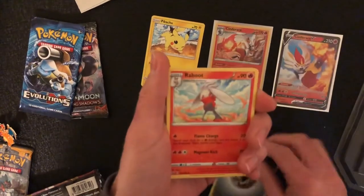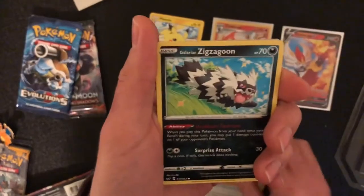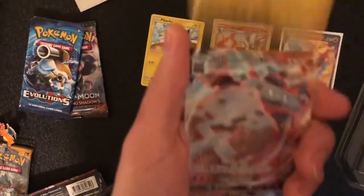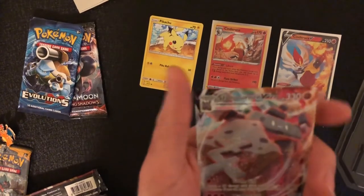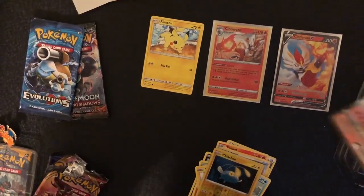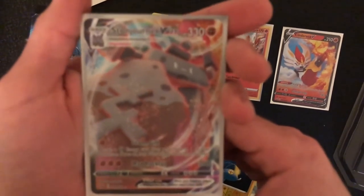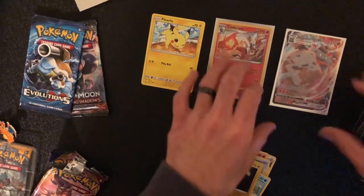Alright, so we got an Energy, a Raboot, a Rabbit, a Rare Candy, a Linoone, a Zigzagoon, a Gossifleur, a Silicobra, a Yamper, a Krabby, a Reverse Holo Cinccino — and then whoa, dude! We got a VMAX! A Stonejourner VMAX! I don't have this card for sure. That is a good pull — I'm really happy about that. That's gonna go right there.